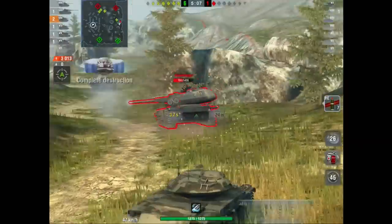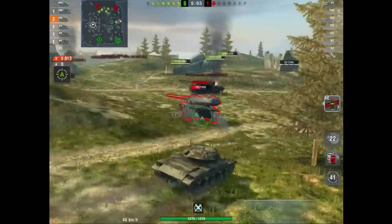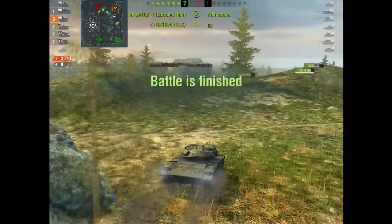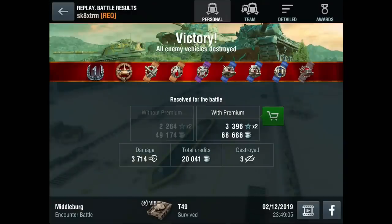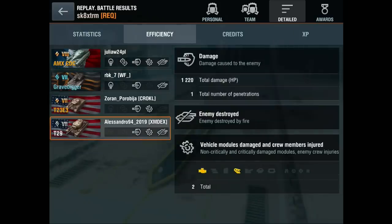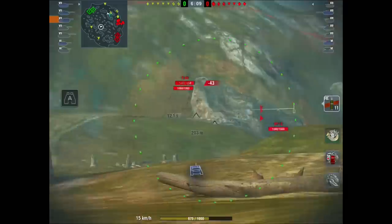We've taken out pretty much one tank for every HE shell in this clip. But this is a T-49, just like an SU-152, just like a KV-2 — it's known for being a derp gun and splashing nothing but HE. I've also been told HE is a no-skill ammunition: you point and click and no skill is required. I've got to disagree with that. Being able to penetrate with HE and use it effectively, even as splash damage, is a very good skill to have.